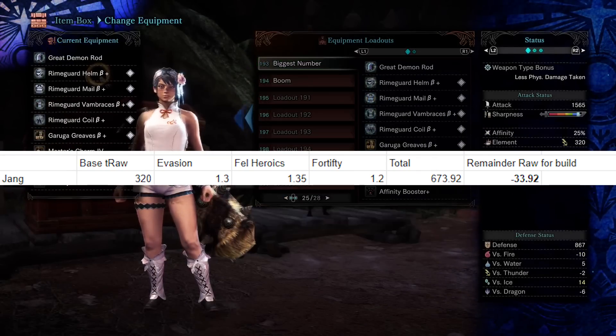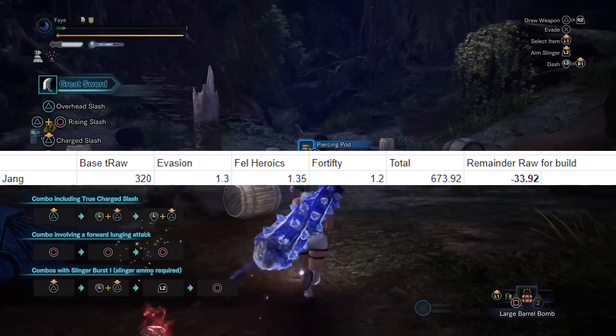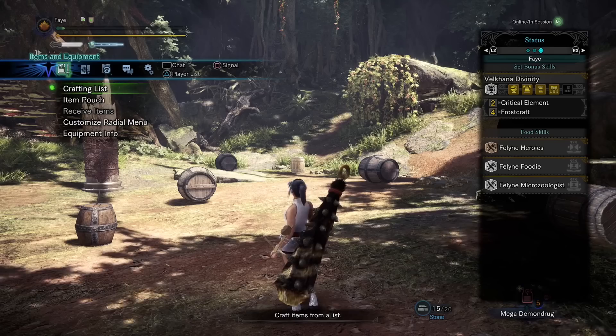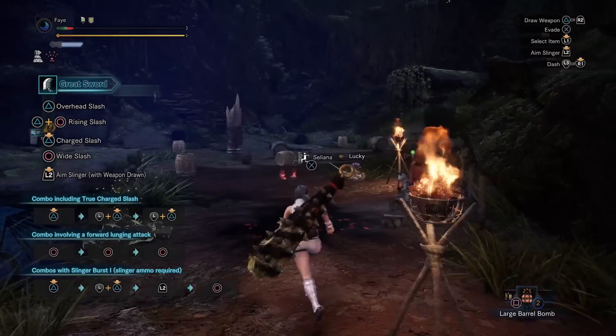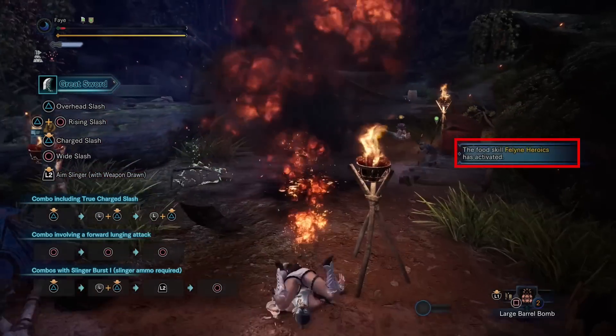But then comes the next problem: how can we proc fortify as well as feline heroics? In the last video I said that wasn't possible. Well, that's where discovery number 3 comes in — it turns out that the feline foodie daily skill still applies in the training area and continues to apply no matter how many times you cart. This is a daily skill, meaning we have to keep resetting until we find the feline foodie skill that also couples with feline heroics. Once we have both together, we can cart as many times as we'd like to proc fortify and still keep feline heroics active, then bomb ourselves down to feline heroics health level.